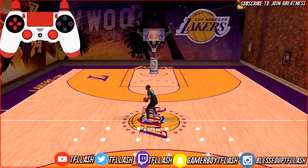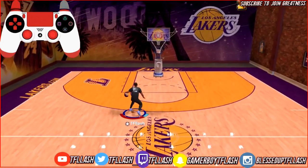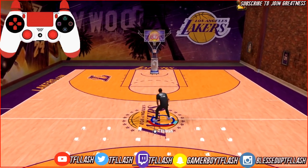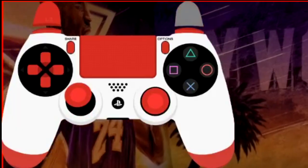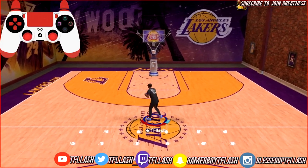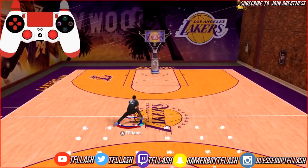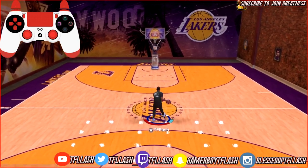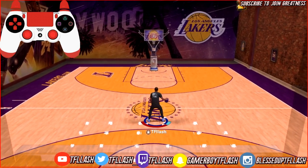Now this move - if you watched my dribble tutorial with Bronny James, y'all already know this move and how effective it is. I'm gonna show you the move in the controlling cam and then explain how to do it. I did the double between the legs into a backspin - that backspin is crazy if you're using the Basic 1 spin. It's a very effective move that catches a lot of people off guard - not too many people expect you to do this.